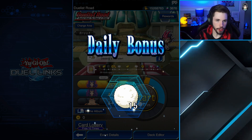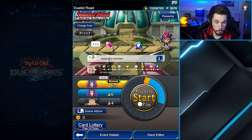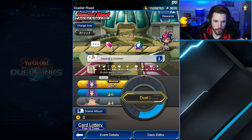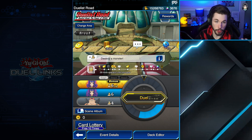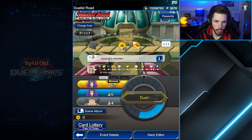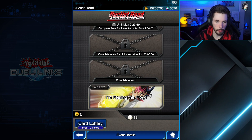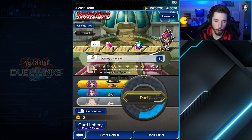The Duelist Road events are always kind of interesting - this is the second time Konami has done this event, they did it previously for Kalin. You basically get to spin this wheel using your Duel Fuel, and once it stops you have a chance to battle Bronc or Shark. As you battle you'll go through the Duelist Road, hitting different areas with dialogues. It's actually a good introduction to the Zexal anime - for those who haven't watched it, this can be a small recap of what's happening.